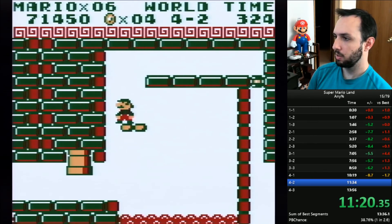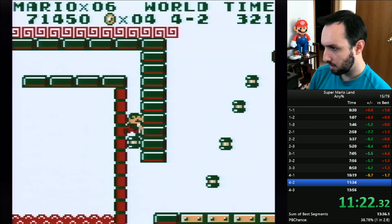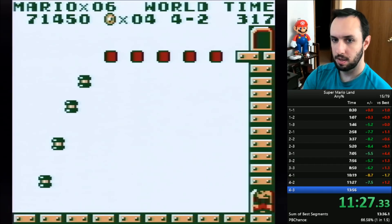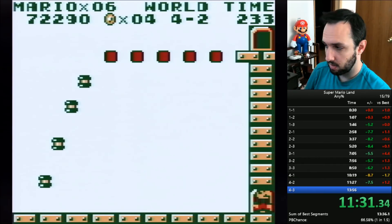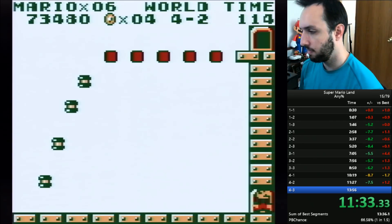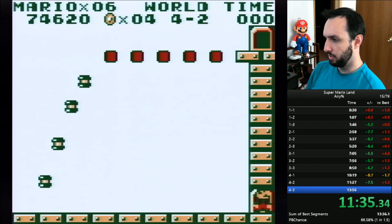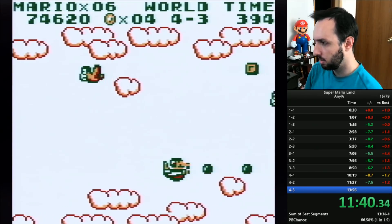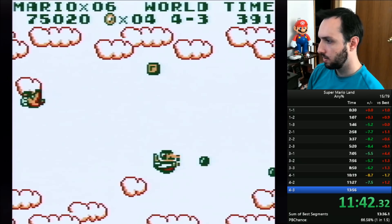And then the Super Ball — okay, I lied, there was a third Super Ball. You can actually, even if you don't have the Super Ball, just run through an enemy and take damage because there's a mushroom at the very beginning of the next level. Having the Super Ball in the next level doesn't matter because you're in an airplane, so for the rest of the game Mario will be inside an airplane. Having Super Ball versus mushroom doesn't matter. That block on the top left has a mushroom in it, so it really doesn't matter.